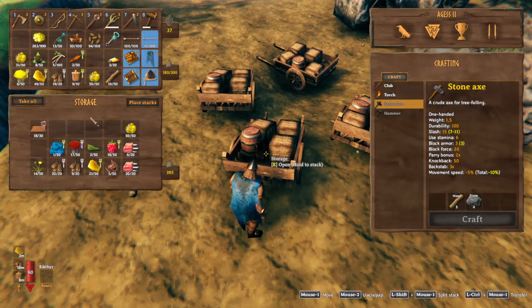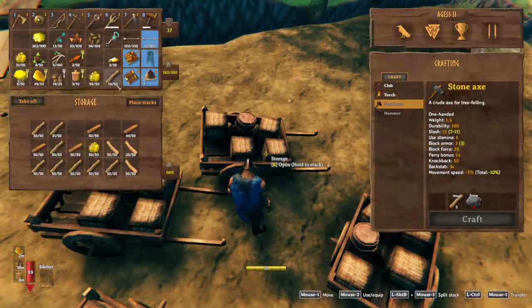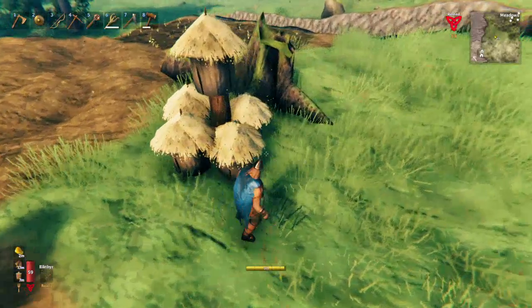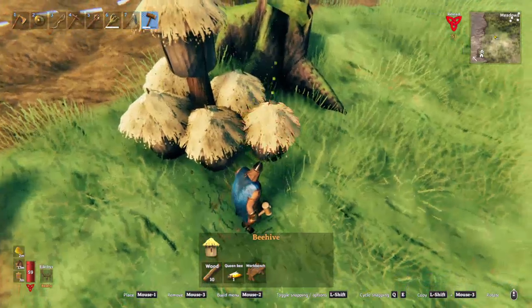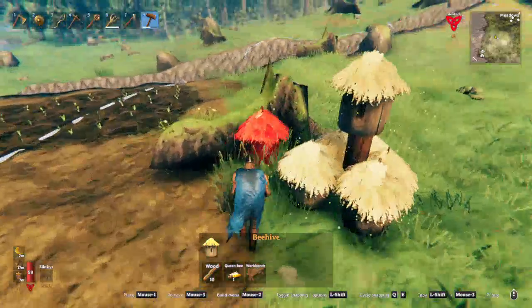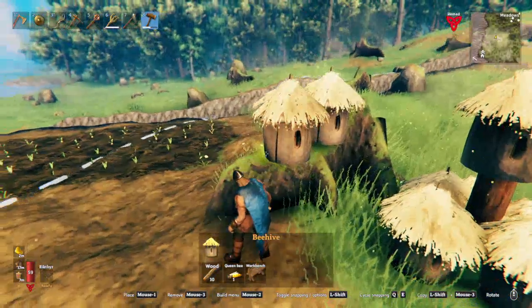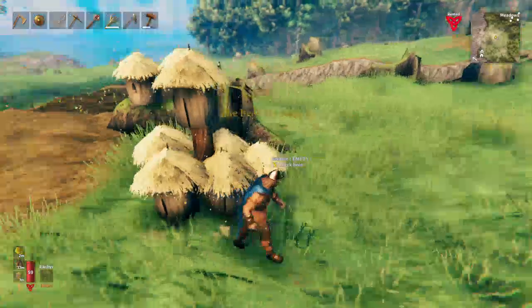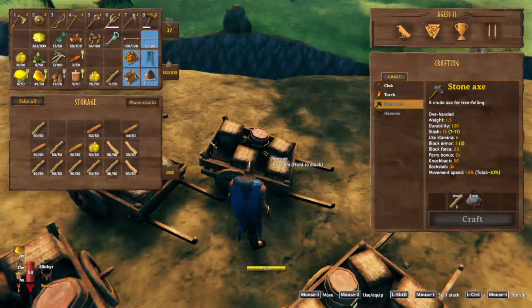We've got these three extra beehives, let's go place them. No such thing as too much honey, right? Can I place it up here? Oh, they're even happy up there! Beehive's happy. Nice. That gets rid of those things out of my inventory.